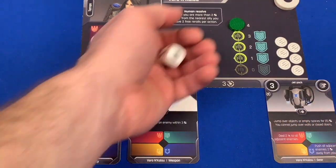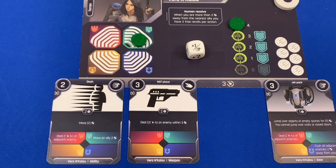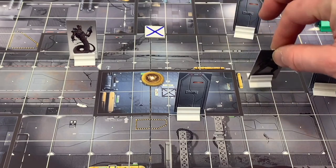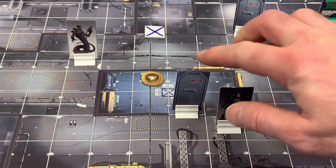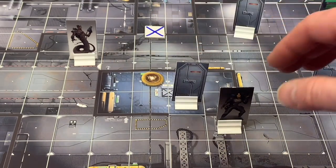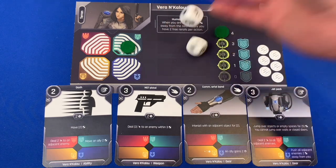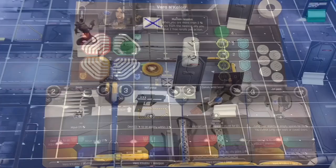Vera does her best Boba Fett impression and moves one, two, three, four spaces right next to the door. We're going to attempt to hack it so Bacillus can come through and stand next to the point of interest. The comm wristband lets me roll two dice — I got plus three, so we get to throw five tokens out of the bag. Come on — we need to match something.